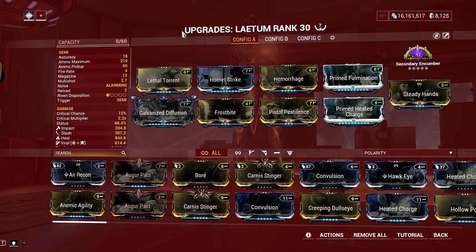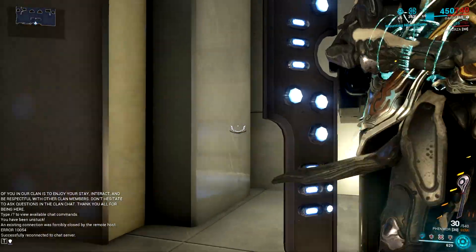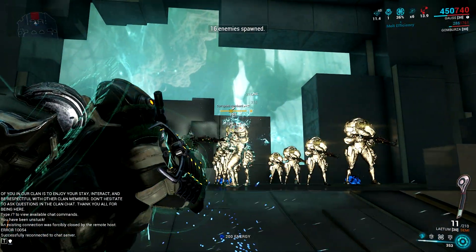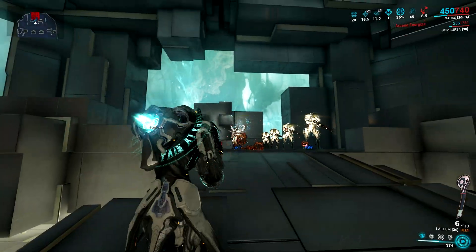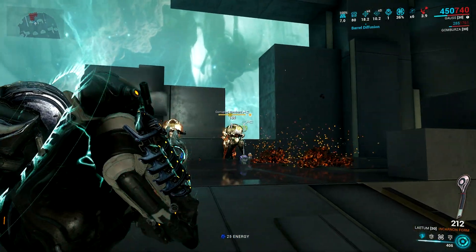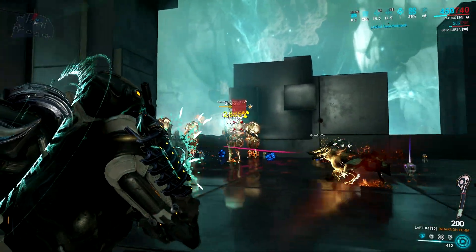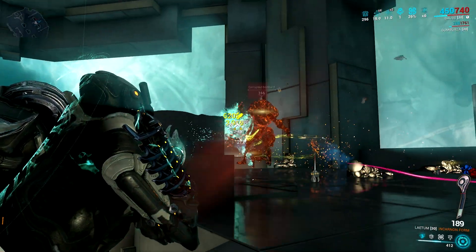Aside from the stats per evolution, the Incarnon weapon has a mechanic wherein you gain access to its Incarnon form. Once Incarnon form is unlocked, landing headshots fills the Incarnon transmutation gauge that transforms the Laetum into an automatic weapon via the alternate fire key. The transformed Laetum becomes a fully automatic pistol that deals radiation damage in a small area of effect. Instead of drawing from the Laetum's ammo reserves, the Incarnon form gives it a unique magazine from 18 rounds per charge up to a maximum of 216, indicated by a bar underneath the reticle.